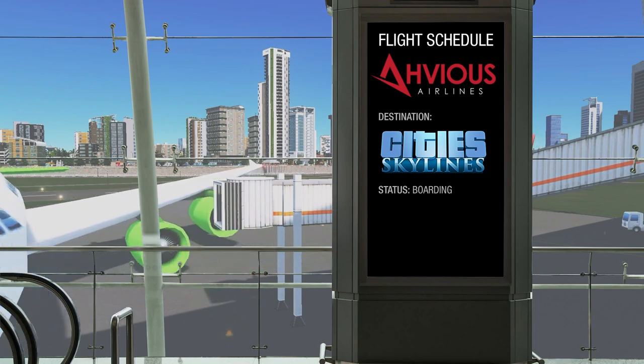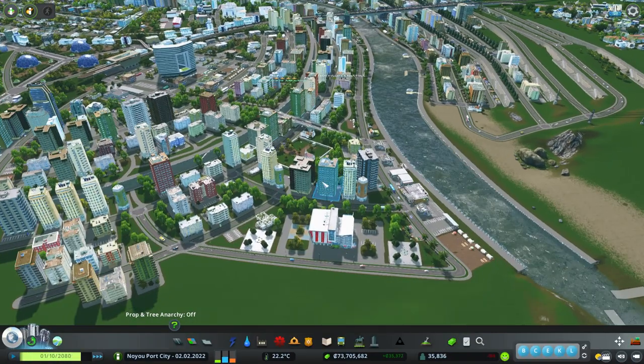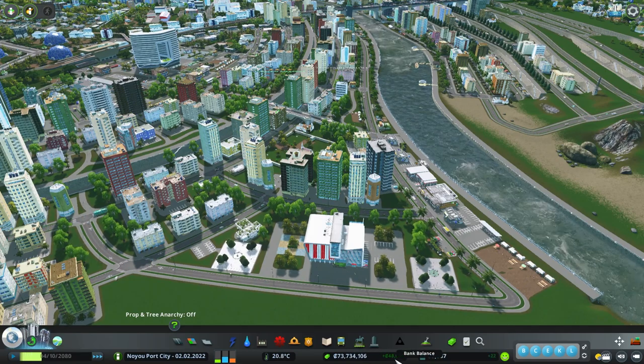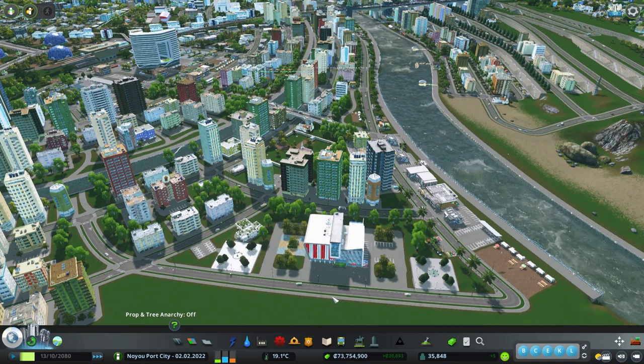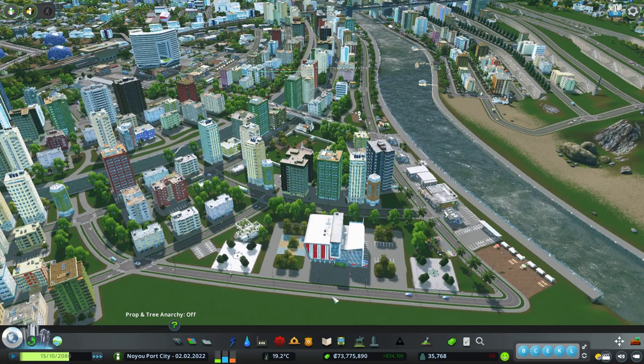Today we are going to go over the ups and downs and workarounds with the new game mechanics of the Plazas and Promenade DLC. We will start off by unlocking structures, but first we need to pay attention to our current bank at $73 million with a positive weekly income. Our economy tab shows a fixed park expense at around $5,000 while we have an average of around $1,700 to $2,000 weekly income in our park. This information is important because the new DLC mechanics is just going to wreck your economy — but we are here to find a workaround.